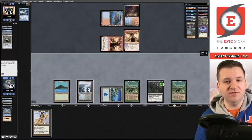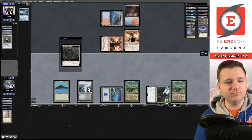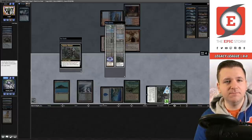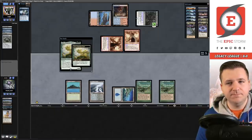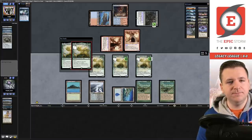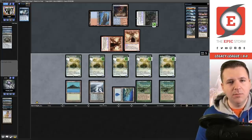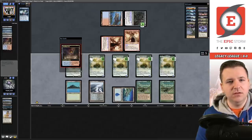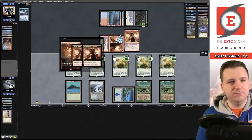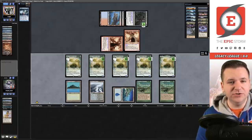Dark Ritual finally resolves. We sacrifice Lion's Eye Diamond for triple green, activate Wishclaw — it's slime time! Storm five. They all resolved. We have lethal on board — 20 power of Ooze tokens. We gave our opponent the Claw, but they have to attack for six dropping us to six, then we swing for 20. But wait — they have Lightning Bolt in hand. They attack for six, use Wishclaw for another Bolt, and end the game. I don't think you're supposed to play around that — most UR Delver players board out Bolt versus ANT.